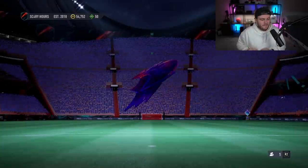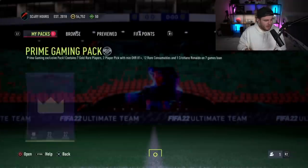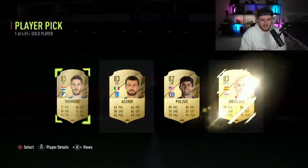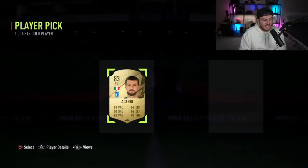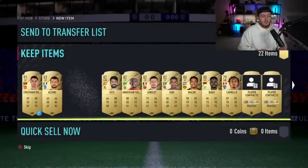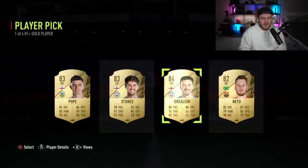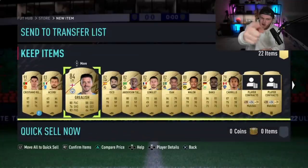Last prime gaming pack for the video — pack number 15. I realize it's one of those where circle is X and X is circle. Scary hours, it's scary to remember. Last prime gaming pack of the video — can we end with something good? Like a Neymar, Mbappe, Messi, Kante — that'd be pretty cool. First player pick is going to be 83s, not ideal. Second player pick — walkout to end off the video — Jack Grealish! Look at that, perfect link. That's it for the end of the video — if you guys enjoyed, please leave a like down below, subscribe if you're new here, let me know in the comments what you guys got. See you later.